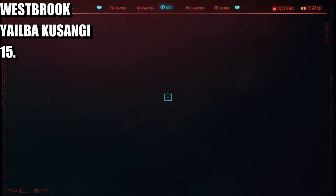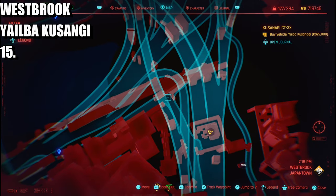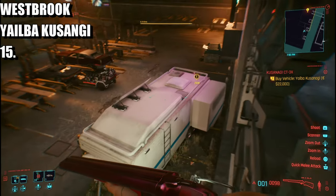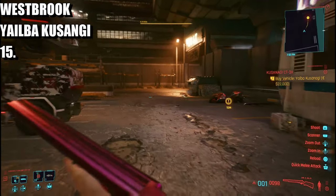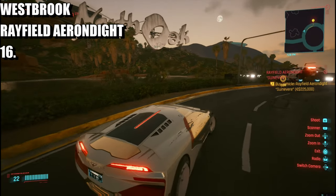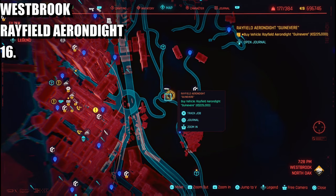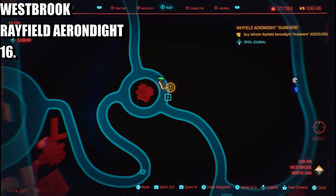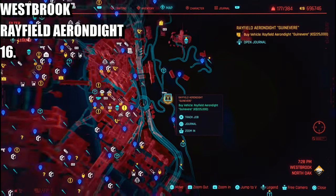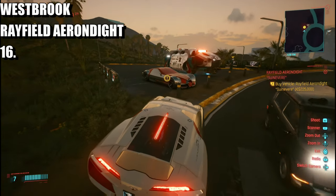The next one is going to be over in Japantown. It's on the underside road, on the main floor, and it's going to be another bike that's in the ground. The next one after that is a very expensive car in West Brook, North Oak — 225 grand — and it's up by this motorway, over this roundabout. Here it is.